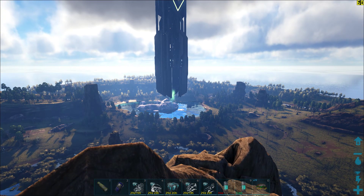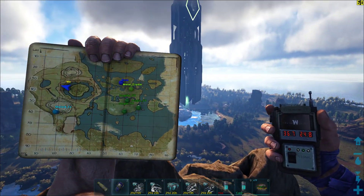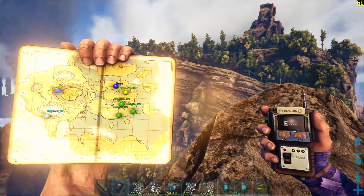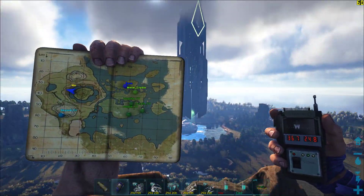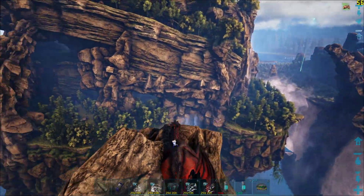So let us begin right now. You can see I'm situated in this rocky outcrop which is somewhere in the middle between the Center Cave on one side and the green obelisk. From here I'm going to show you the quickest way to get to the Center Cave.